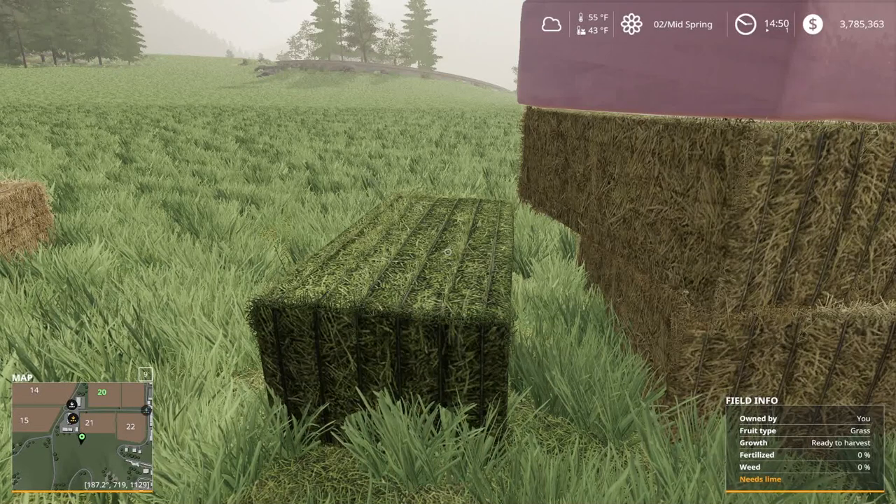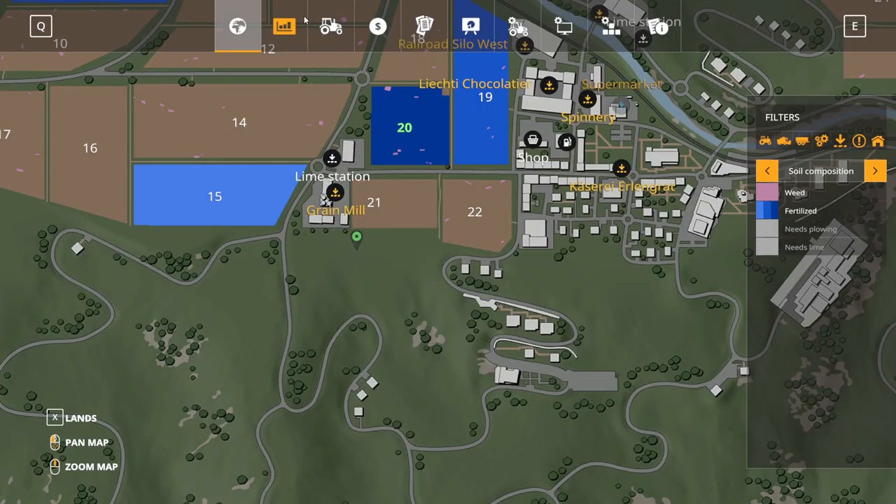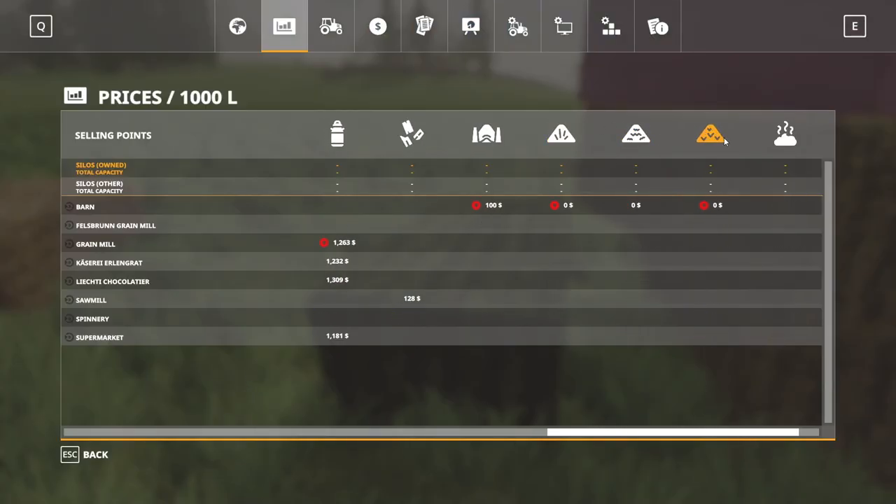One last thing: if we go into the store and look at loose products, silage is still sold loose. But loose grass, loose hay, and loose straw are not worth anything in seasons — every map should default to that. If you sell them at sell points, they will give you nothing. You have to bale it for it to be worth any money.